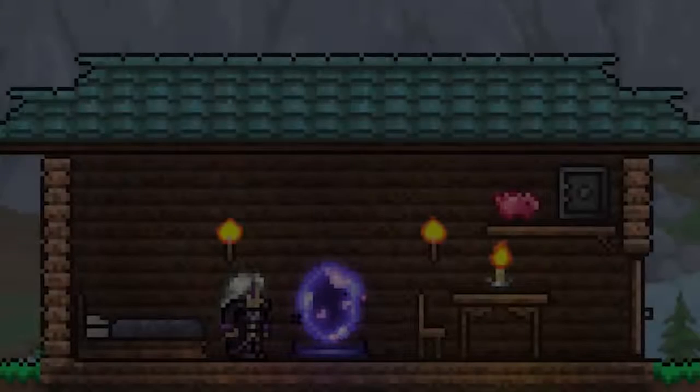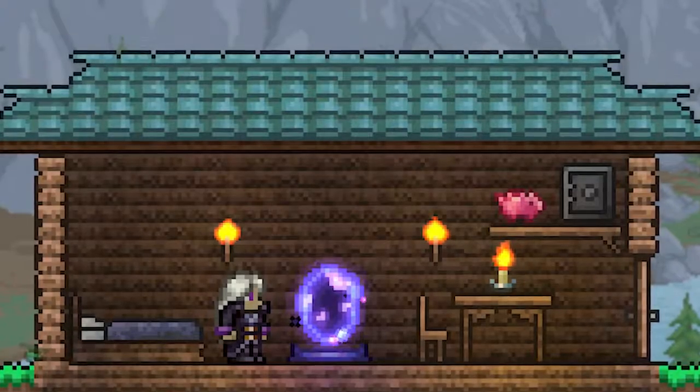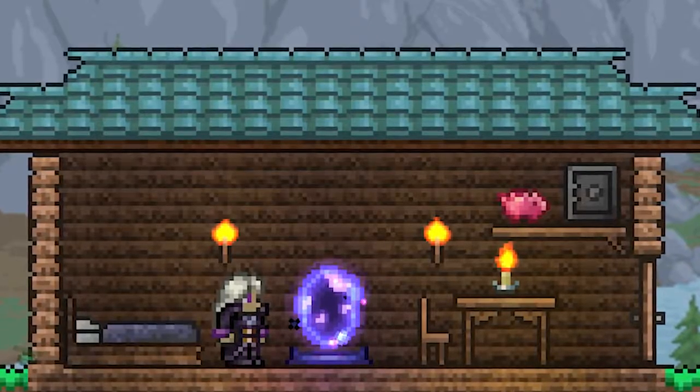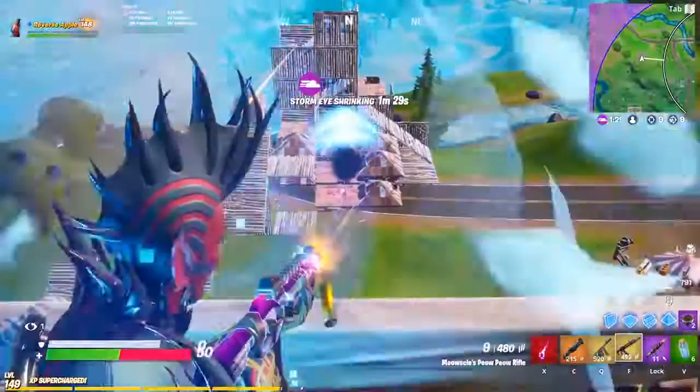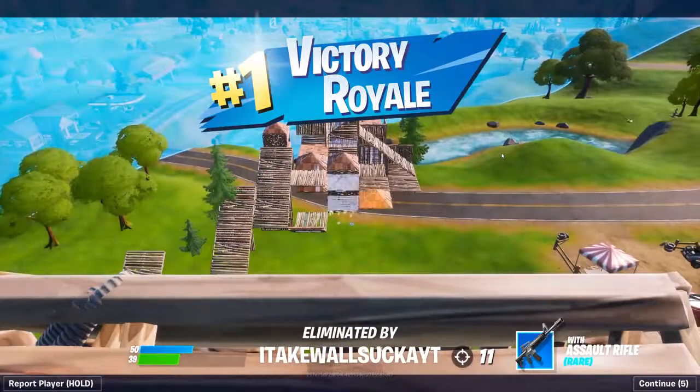Well, almost everything. There's one more thing I have yet to tell you, and that would be the Void Pouch. At first glance it seems like extra inventory space that you can carry around, but you would be wrong. If you actually zoom in and enhance, it's the black hole event from Fortnite, and if you zoom in a little further it's actually me getting an epic victory royale, and I use code helper in the item shop. This piece of sh—